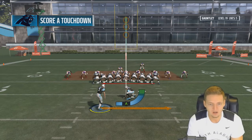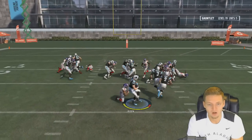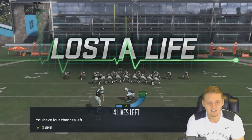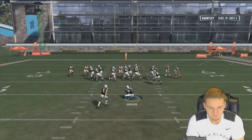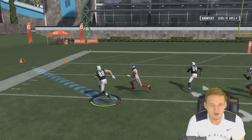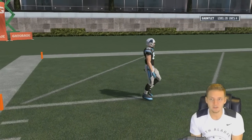Score a TD on the play — I still don't understand why it's so slow. I thought he was running it to the right — man. Four lives to go. Can we make it back to 20 after already being there? Greg Olsen with a touchdown — oh God, you scared me, bro. Level 20 with four lives to go. Things are looking pretty good — can we make it to 30?